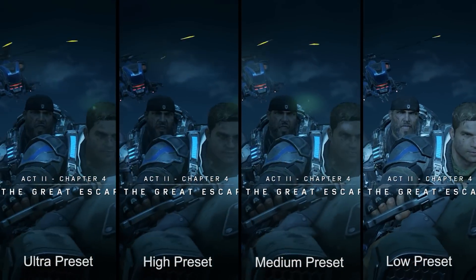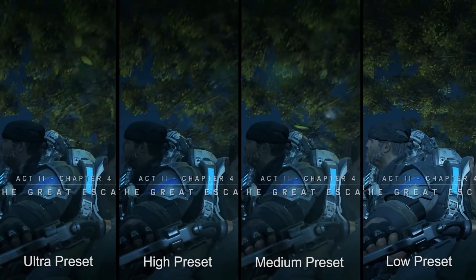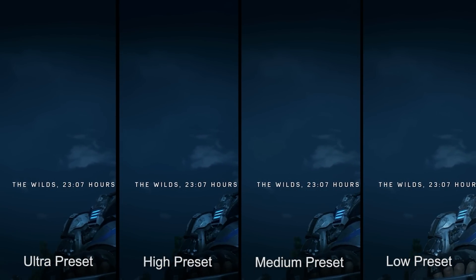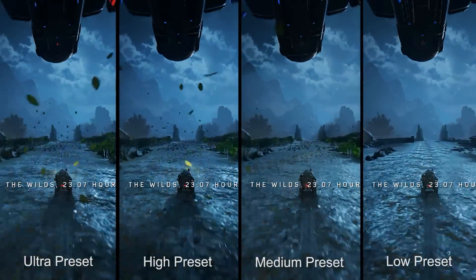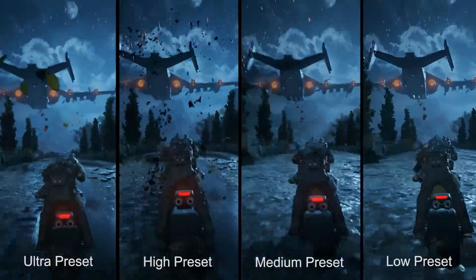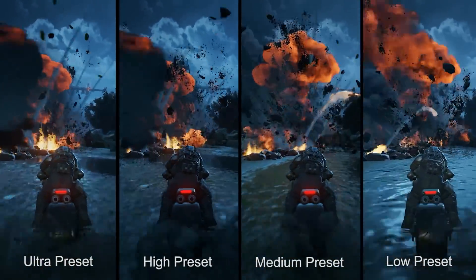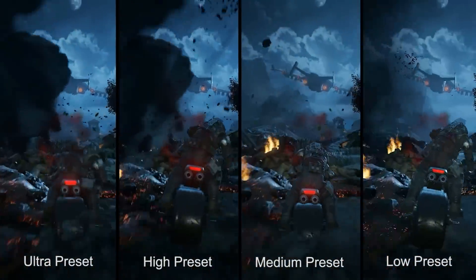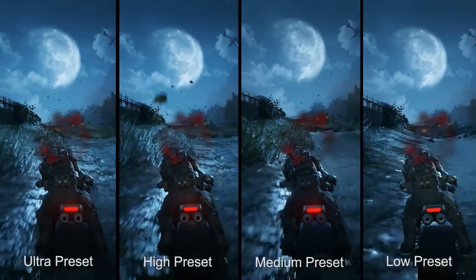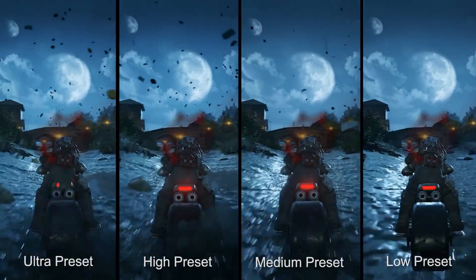Here's another interesting scene — a motorcycle escape sequence which sees Marcus and JD riding together through an obstacle course of sorts. We're doing a four-way split showcasing each preset during a high-speed action scene. Even while moving at high speed, the loss in detail, reduced lighting and texture quality, and the loss of post-processing all really stick out. This is certainly one scene where motion blur brings a lot to the table.